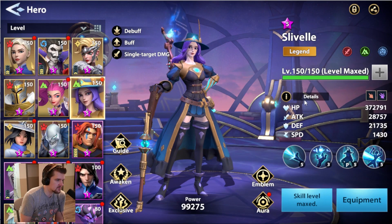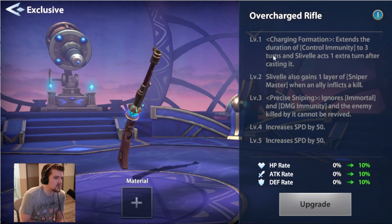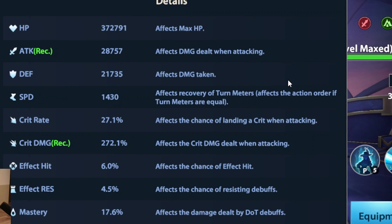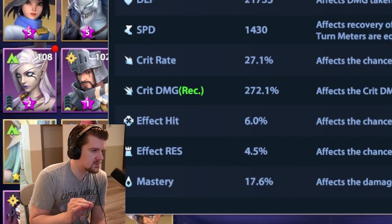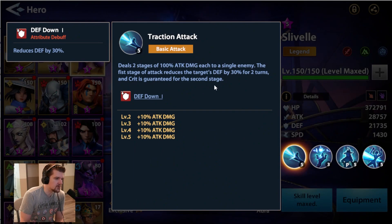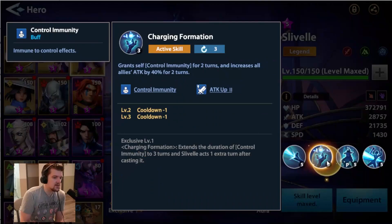Laveille — I just leveled her up and she's insane. This is one of my favorite characters I've leveled. She's a contender for my Dragon Eye to Exclusive her. Any damage dealer in this game that has a way to circumvent crit rate or boost crit rate, crit damage, and attack is going to be good. Her ultimate doesn't need crit at all, so I can just build all crit damage on her. Her auto attack's second portion also doesn't need crit, and the first stage reduces the target's defense by 30% guaranteed.